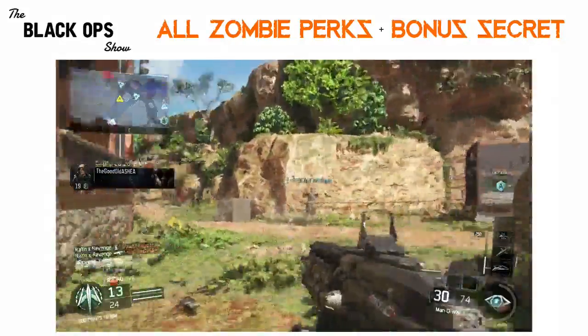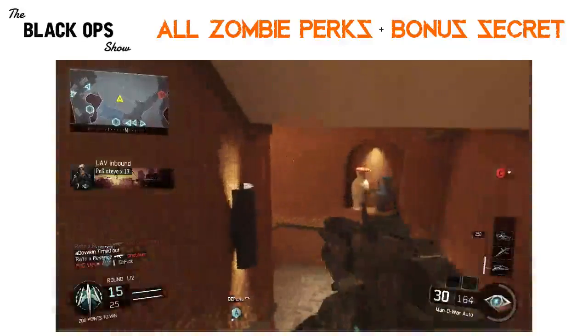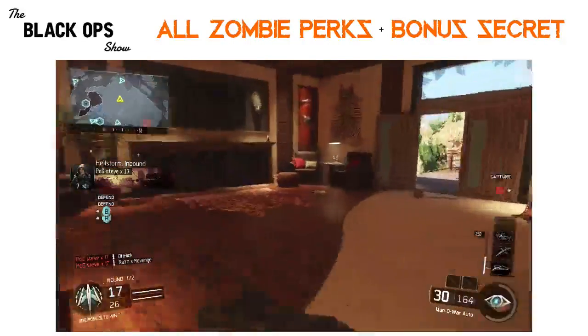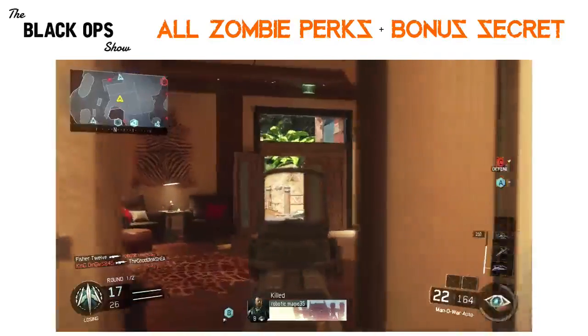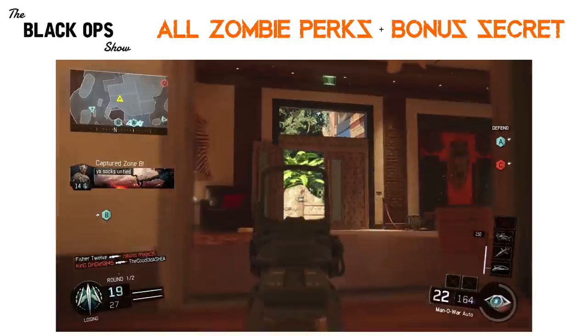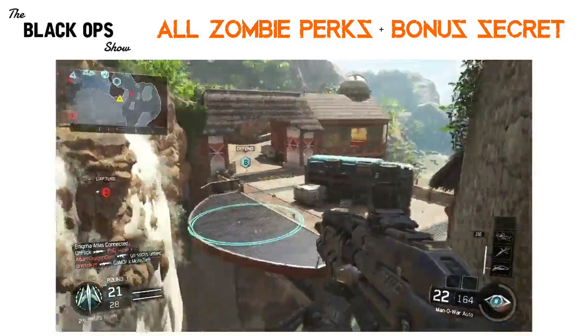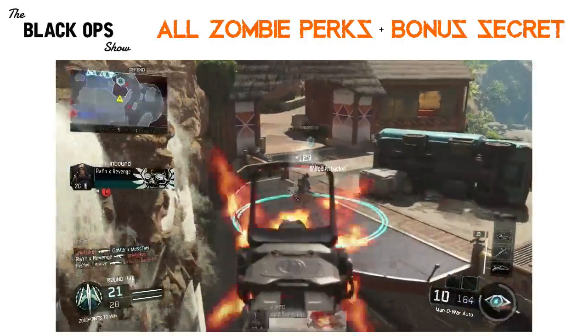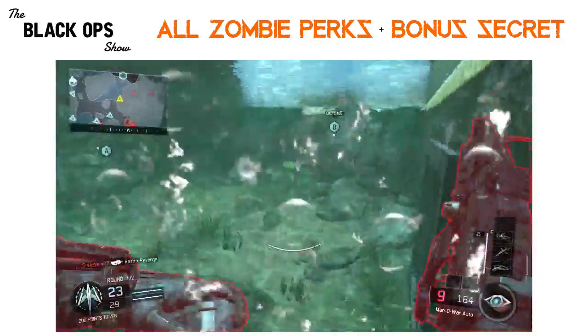Because of this, we can figure out which perks will be in the Shadows of Evil map, as we know that that is also set in the 1940s. The perks that have reworked jingles and will appear in the Shadows of Evil map are Juggernaut, Speed Cola, Quick Revive, Mule Kick, Double Tap Version 2 — and we know it's the second version because the jingle talks about damage multiplying, which is only a feature of Double Tap 2. And the last perk, but also the newest perk we'll see, is Widow's Wine.